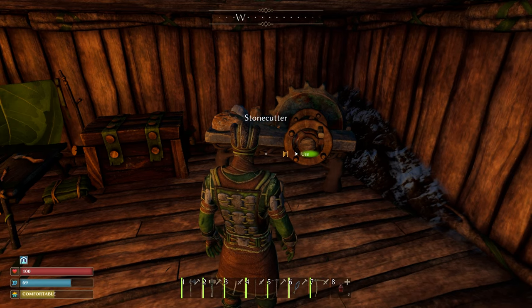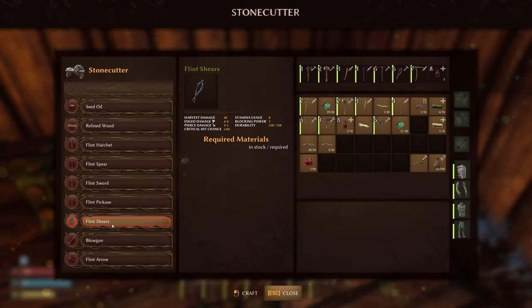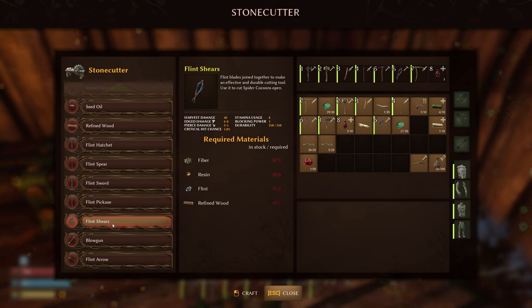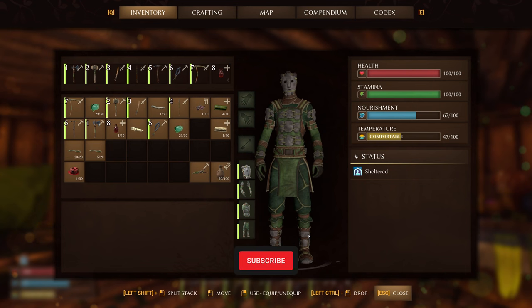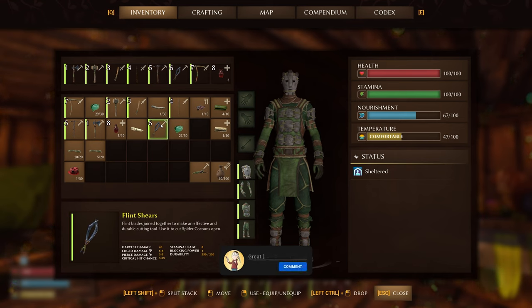The first thing you're going to need is a stone cutter's table. Once you have that, you want to get the flint shears. It requires five fiber, five resin, eight flint, and five refined wood. Once you have those items, craft yourself the flint shears — this is what it'll look like.